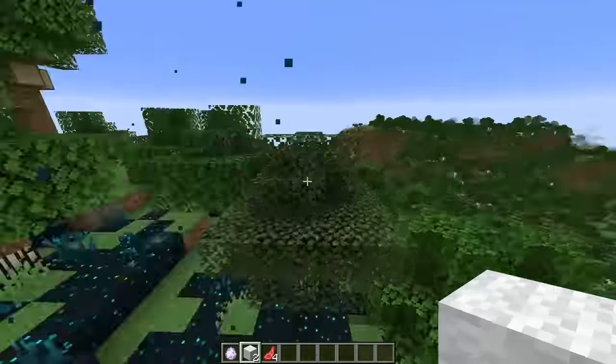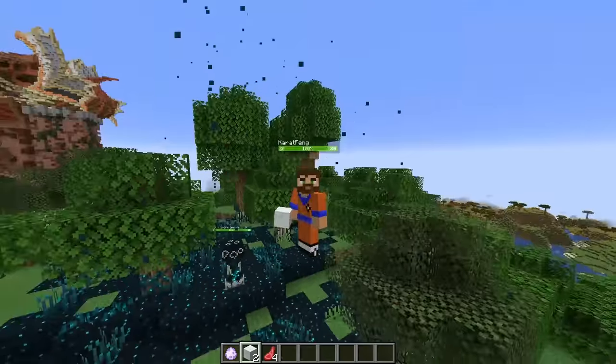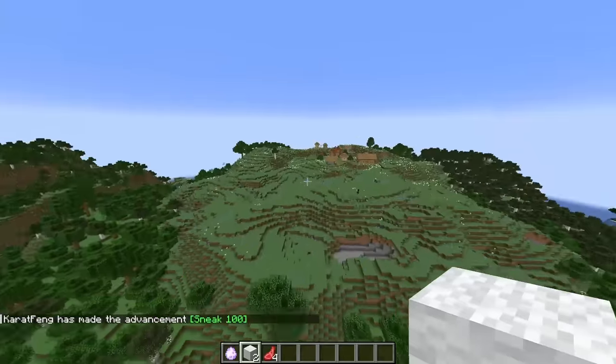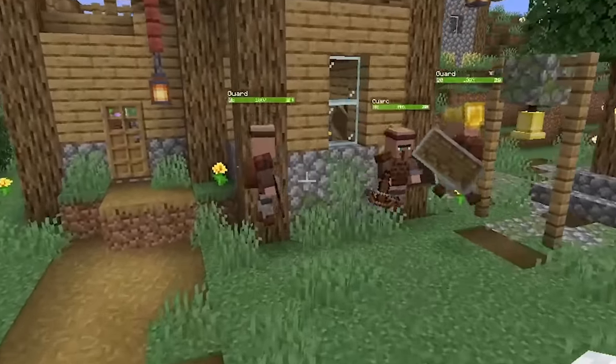We're going to try with vanilla structures and with modded structures, and we'll see how far it can go. Let's infect a village — and we have one right next to spawn. This is a really living village; we have some jumping guards.